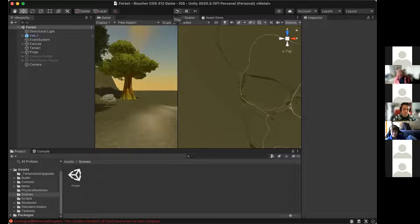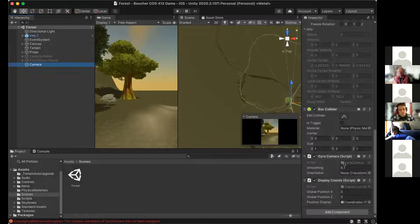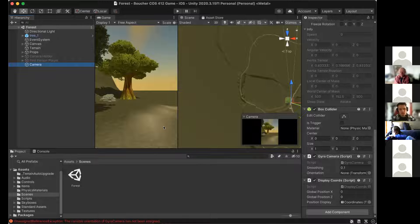The professor asks if she saw his comments on her demo version. She confirms yes. The joystick works now and the gyroscope is good. The professor reminds her he suggested setting the rigid body to 'is kinematic' — which stopped it from falling over — but then the camera fell straight to the ground, creating other issues.